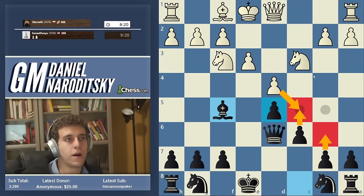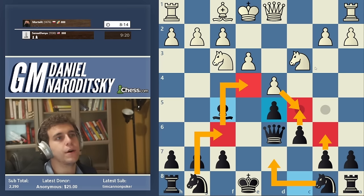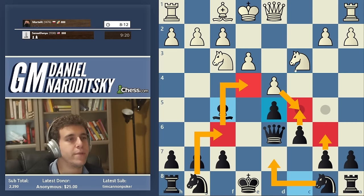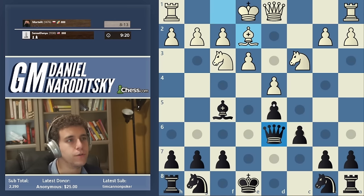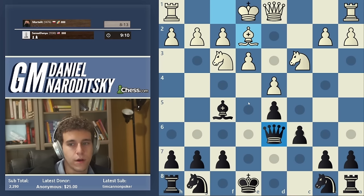Our subsequent moves are going to be Knight d7, Knight f6, castle, maybe get one of the knights to d4. This position is quite boring, but you have to know how to play these types of positions in order to transition to more complex ones. That's the premise of the speedrun — it's not always going to be the most interesting games, but hopefully they'll always be instructive.